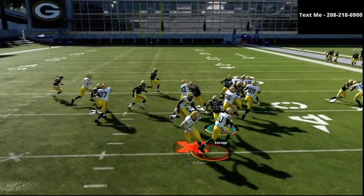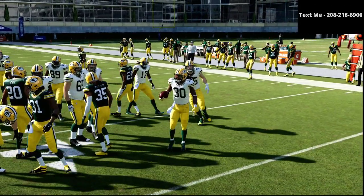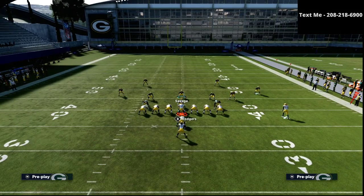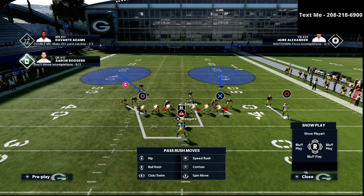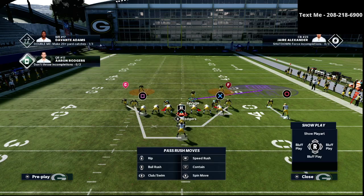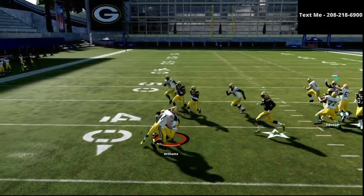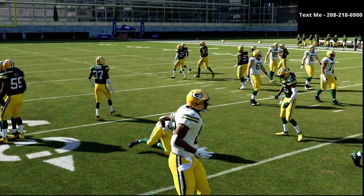Here's the stretch run — we just fill right through that gap and we're able to stop the stretch run for a loss of five yards. Now if they run the stretch to the opposite side, we set it up exactly the same: cover 2 man, shift the line, crash the line out, man up onto the fullback, put both safeties on a spy. If they run to the left side, we come back in that lane and we're still able to stop the stretch run for a loss of two to three yards.